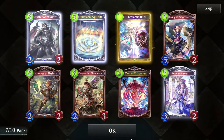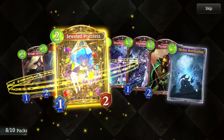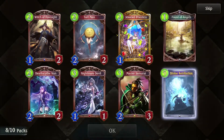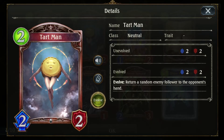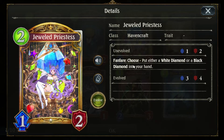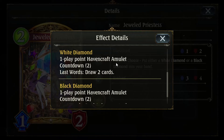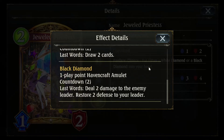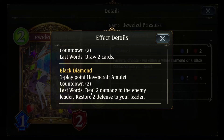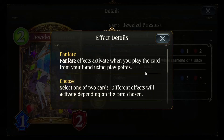Jeweled Priestess — Tartman is so creepy. Put either a white diamond or a black diamond into your hand. White diamond is a one play point Haven amulet that draws two cards. Black diamond: deal two damage to the enemy leader and restore two defense to your leader. Two fairly useful amulets.